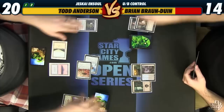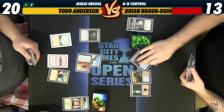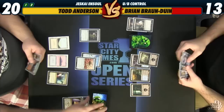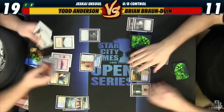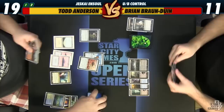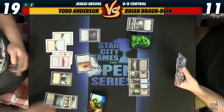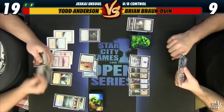I'm going to go ahead and fetch an island and say go. 11 to 19. Give me a big draw. Nine. How did Olly's deck ever win if it could never beat a lone Ornithopter with a Ghostfire Blade? I'm going to pass to you. Upkeep — we'll Dig Through Time in your upkeep. It resolves. Let's see if we can find something in these cards. So far we're bricking.